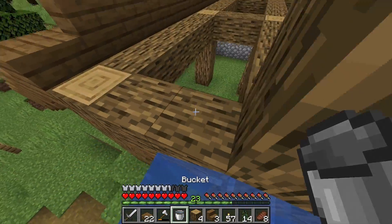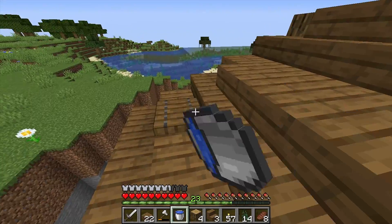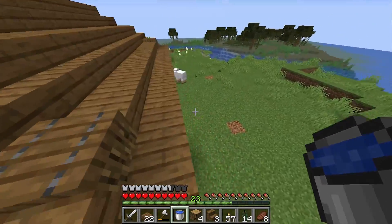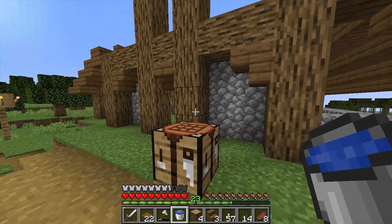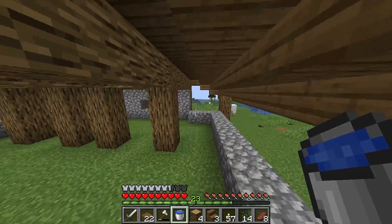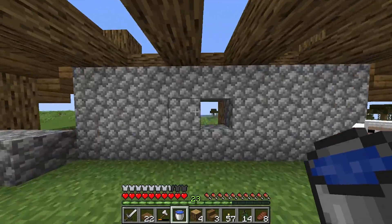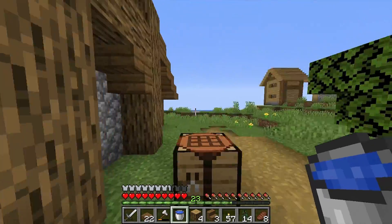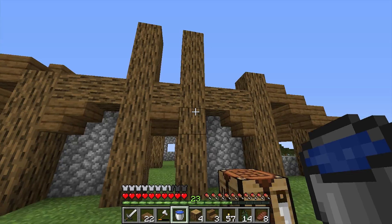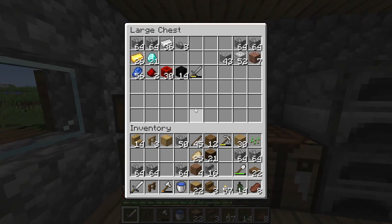I finished up both of the roofs. I think I like this roof — they look pretty nice. Maybe I could add some more trapdoors for detail, but I actually like it. Now I'm going to put in the walls and finish the top, and this will be done from the outside. For the inside there's more work — I need a lot of chests, but let's try to finish up the outside this episode.